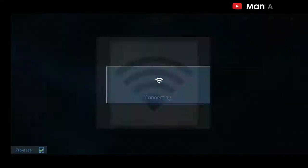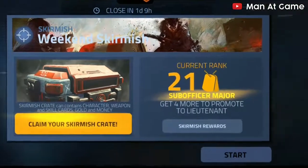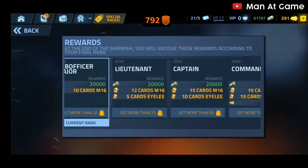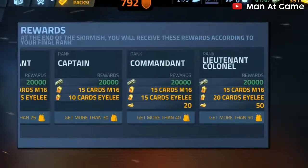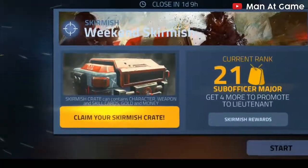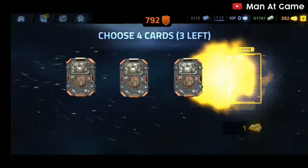First, go to skirmish to play it — you need a Wi-Fi connection. In skirmish rewards, you can get up to 15 weapon cards and 20 character cards. If you open a skirmish crate, you can get at least two cards.